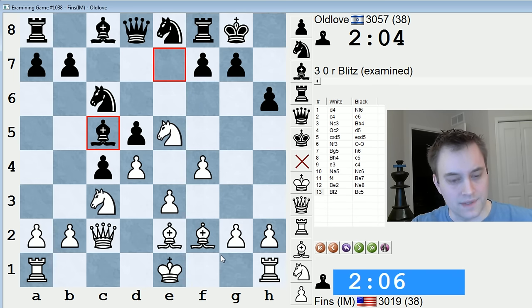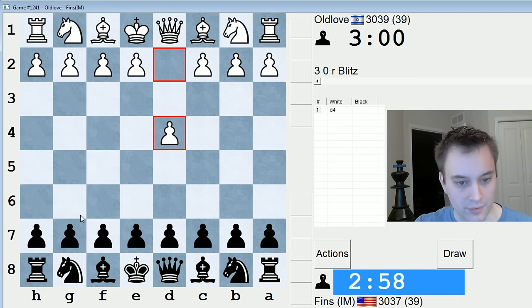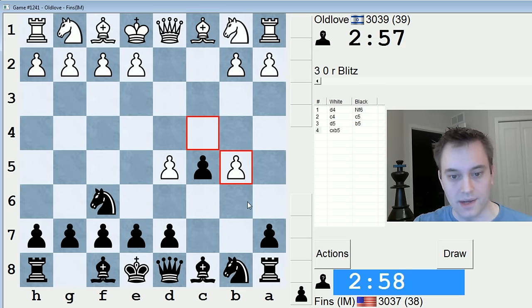What was that? Bishop c5? He just resigned immediately — I think he was trying to play bishop b4. I would have given him a takeback, but he just resigned. Let me offer him a rematch. So game number three — let's play knight f6. I'll see if I can get a Benko Gambit in this one. Benko Gambit it is. He chooses the accepted line.